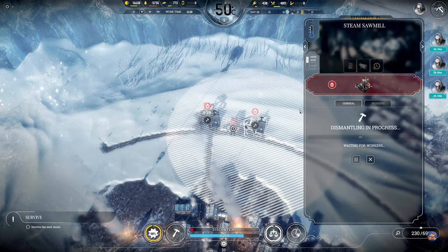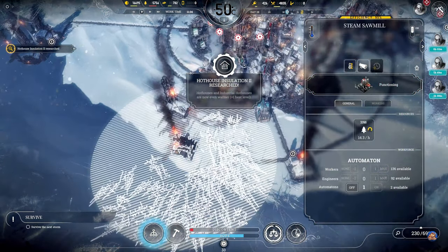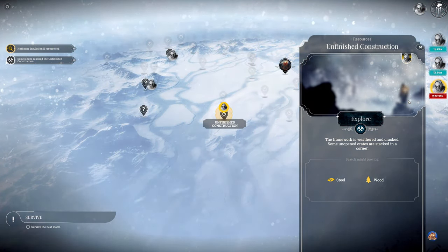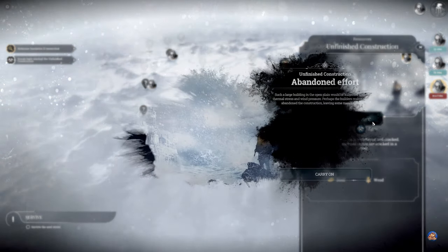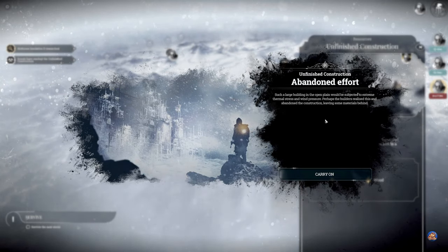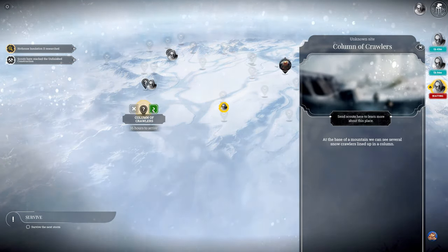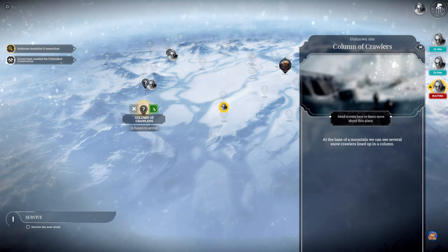Oh, these two are done. Woodhouse insulation two has been researched. The scouts have reached that location - let's do the house insulation. Unfinished construction: the framework is weathered and cracked, some unopened crates are stacked in a corner - we can get some steel and some wood. Perhaps the builders realized this and abandoned the construction, leaving some materials behind. This would take 16 hours and going back will take 23 hours, so let's go to the column of crawlers.